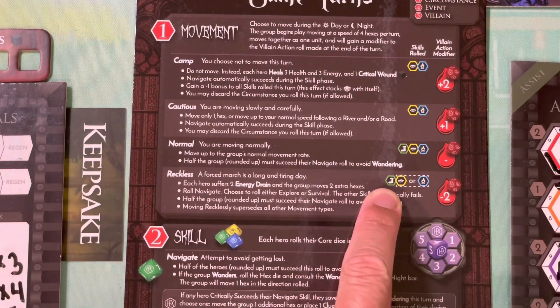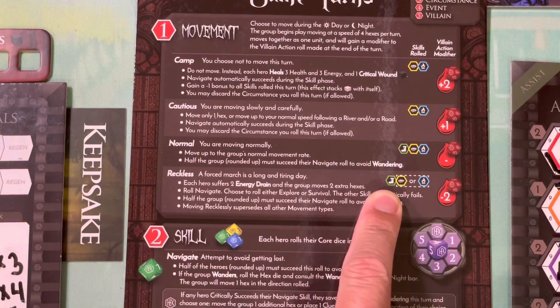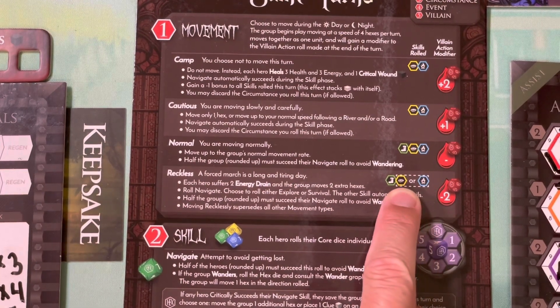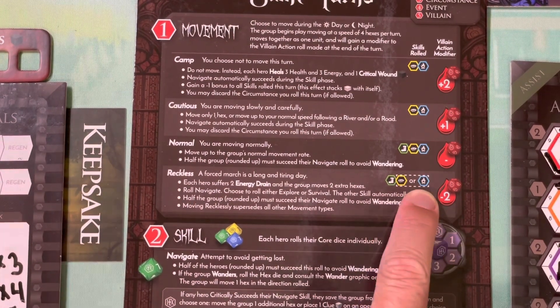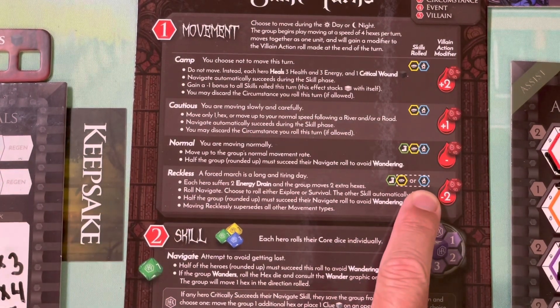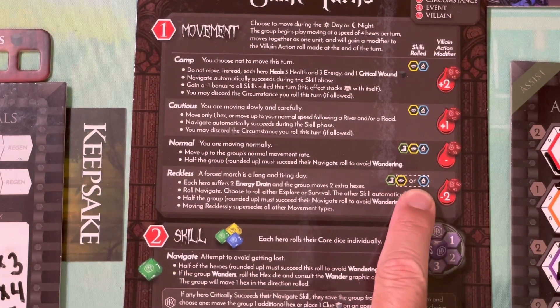You are going to have to roll your navigate skill die because you could still get lost moving recklessly. But you don't have time to look for both food and gold, so you're going to have to pick one. Do you look for food or do you look for gold? Most people are going to look for food, but you choose.